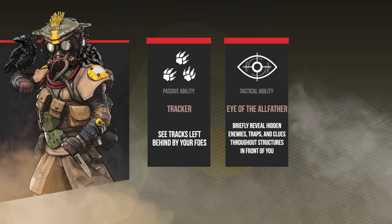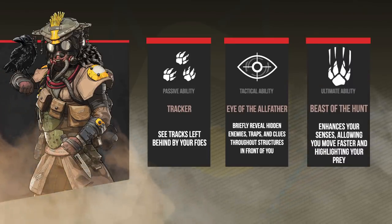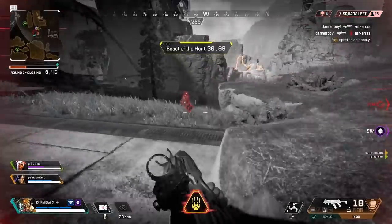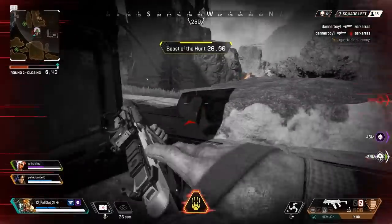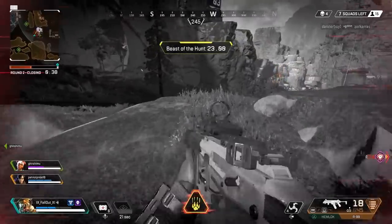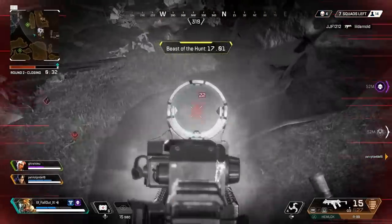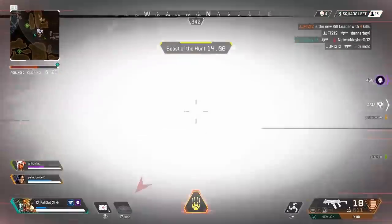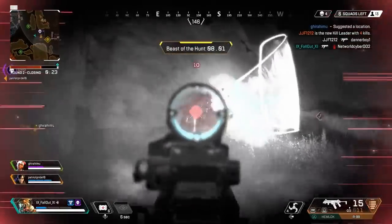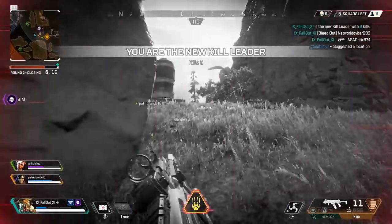Finally, we come to Bloodhound's ultimate, Beast of the Hunt. Once activated, you move much faster and your enemies become very highlighted on your HUD. They glow bright red among a now grayish backdrop, and their footprints glow on the ground as well. The effect lasts for a whole 35 seconds, which is plenty of time to run in and destroy an entire team. My favorite part about Beast of the Hunt is that it encourages you to go ham — get in there, get the drop on the enemy, out-strafe the hell out of them, and get the win. This ultimate pairs really well with Bangalore's Smoke Nade: blind and damage your enemies with the smoke bomb, Bloodhound goes Beast mode and sees them perfectly through the shroud.